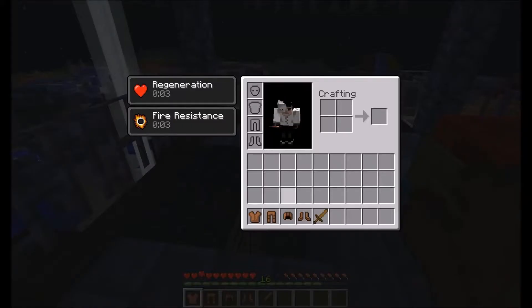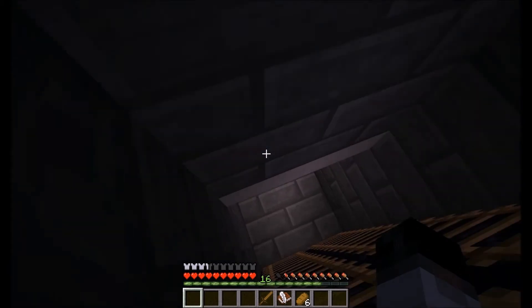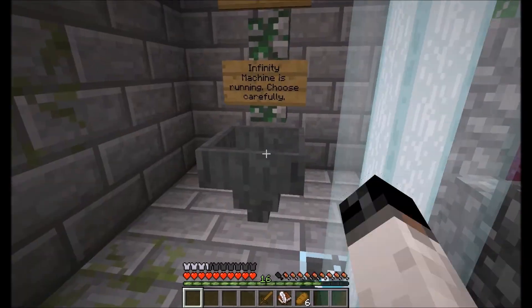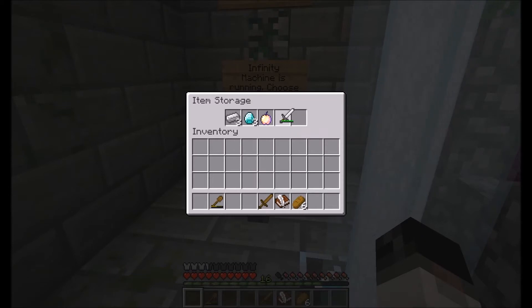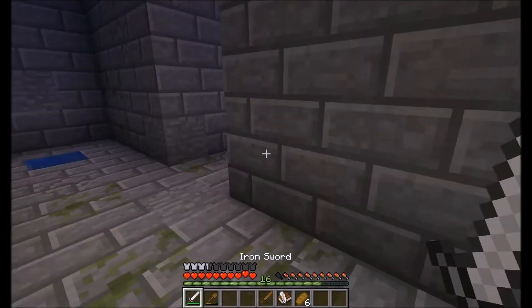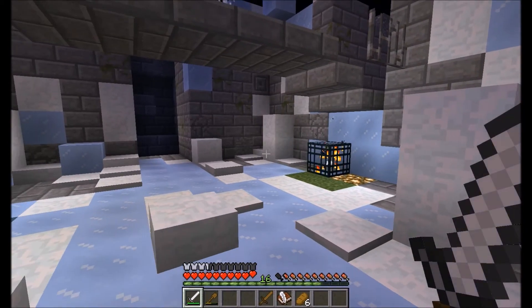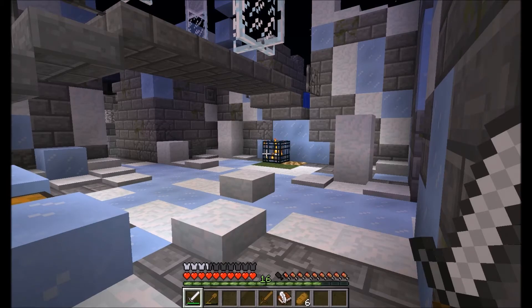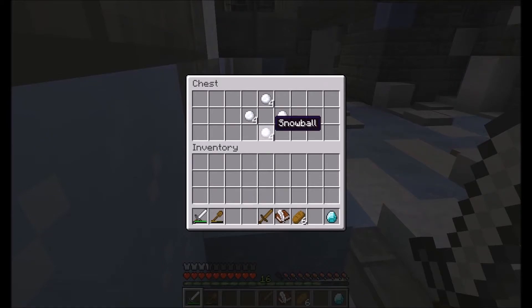I'm getting my stuff, so I'm guessing everything is ready to go. I might leave this stuff in here for now — I'll take the shovel and the sword. This one's the chicken spawner thing, right? A diamond. Sweet. Snowballs.